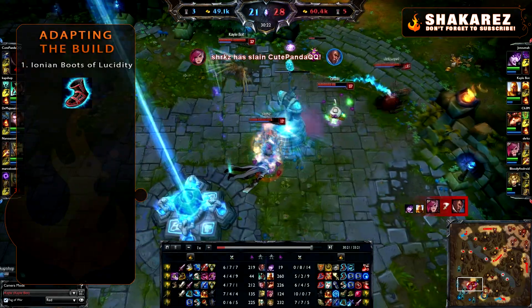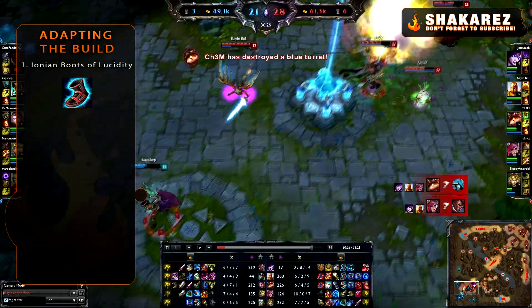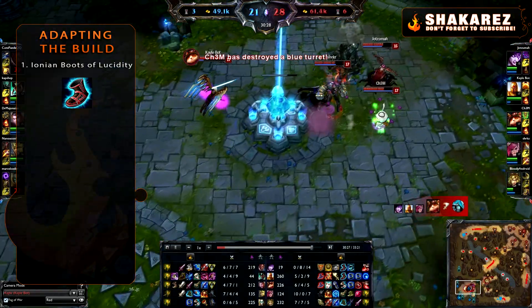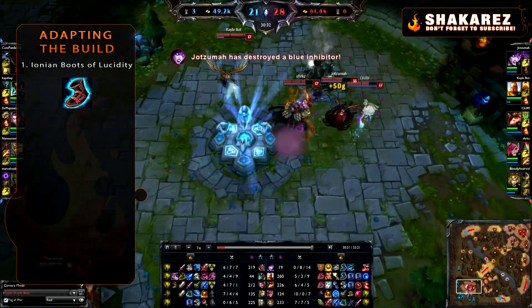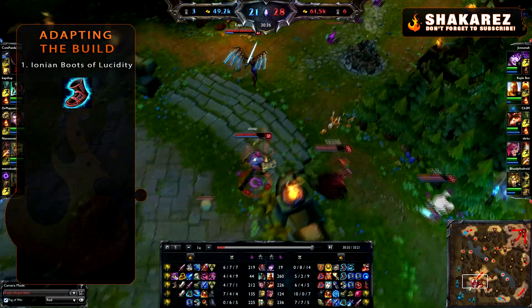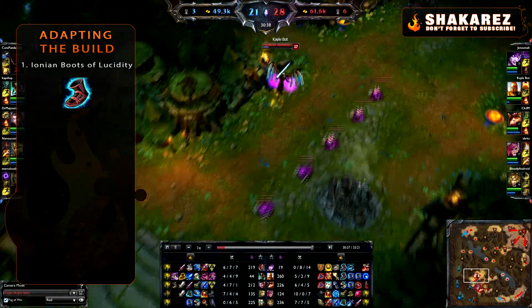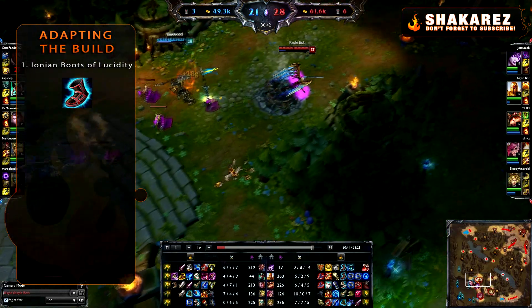The first thing is running Ionian Boots of Lucidity. Not getting Sorcerer's Shoes might seem weird, but I really only get them now when I'm stomping. The extra penetration is nice, but the extra utility is really strong and underrated. With this setup I'll get 35% CDR and get the remaining 10% from blue buffs.